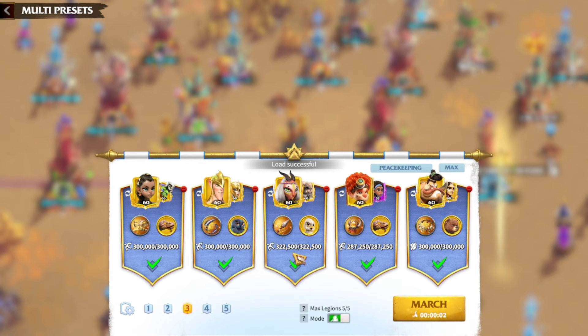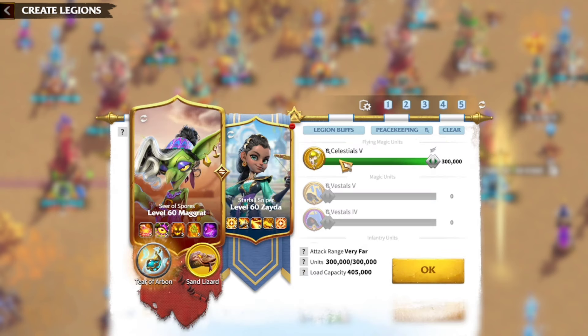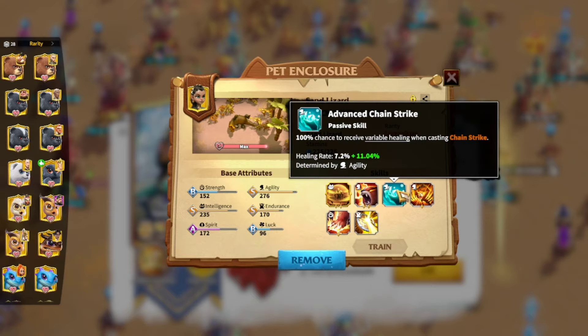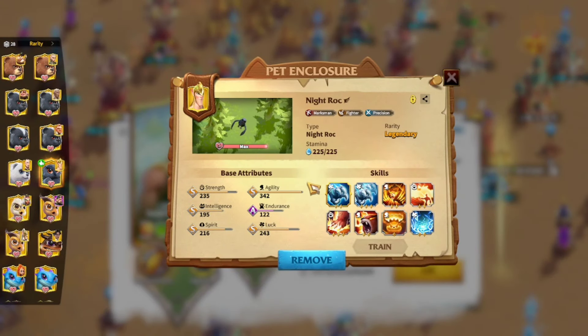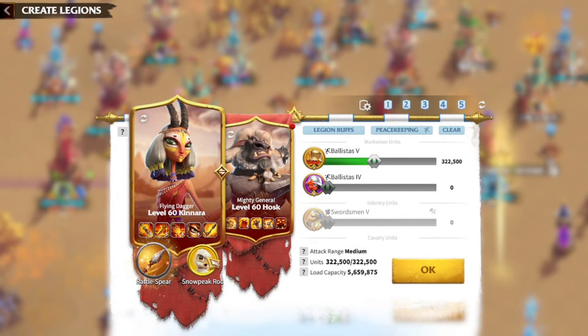Let's check out lineup number 3, which is for the archers. At a quick glimpse you'll notice I have Zeta as the primary — that's because I have Margaret as primary with the Celestial talent tree in another lineup, and over here I have Zeta as the primary with the Archer talent tree. Sometimes I switch this artifact with the Heart of the Kamasi. The march is 6 stars maxed out with a level 2 Gilded Crossbow, and I'm using the pet with the Advanced Chain Strike. Next is Sindrion and Fraga, level 5, Shadow Games, Shadow Blades, and the Night Rock. I only have level 1 Gold Crest so no point putting it here. Third march is Kinara and Husk with a level 2 Rattlespear and the Snow Peak Rock.